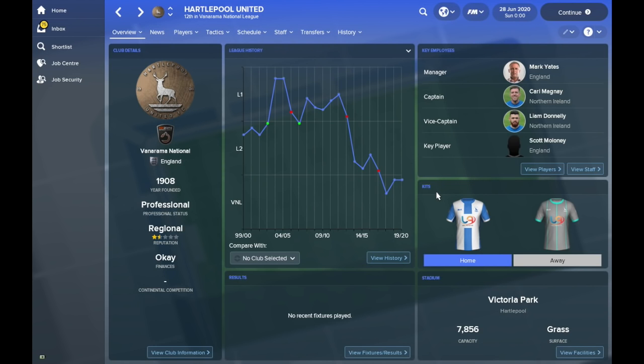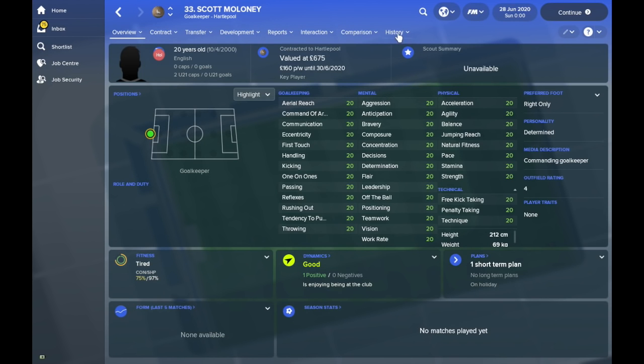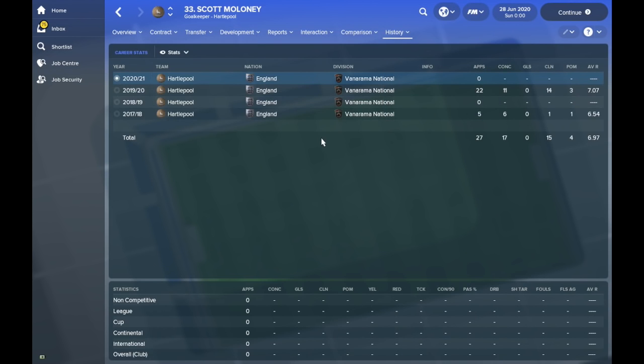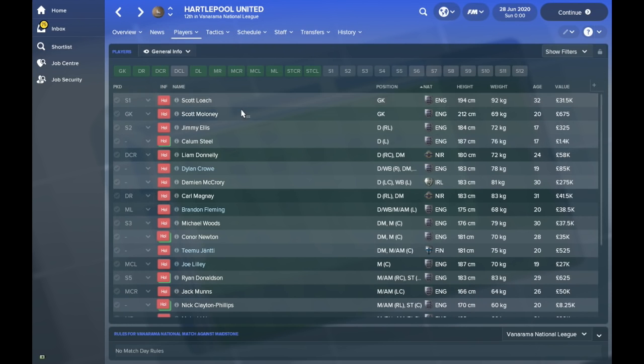We're another year ahead now and Hartlepool finished third again for another season, still not getting promoted into the Football League. Scott Maloney is listed as their key player, and if we look at the senior squad, he is at least in the first team now. He's got perfect stats and a £675 value. His contract is due to end, but he has been playing for Hartlepool — he kept 14 clean sheets in 22 league games with a 7.07 rating, which is incredibly good. 19 clean sheets in all competitions and just 17 goals conceded in 32 games — very impressive.